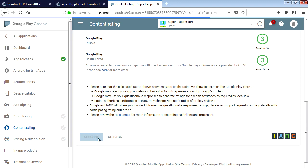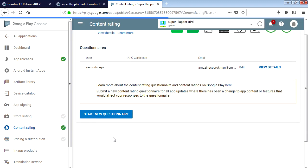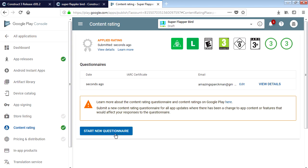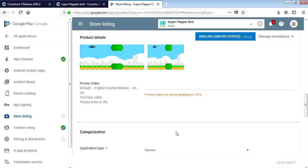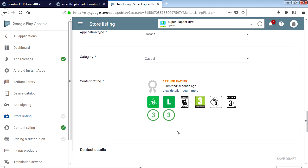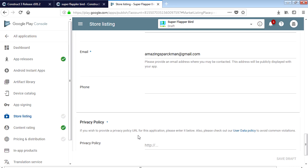Apply rating - there we go, that's good. Now go to Store Listing. The rating is fine now.